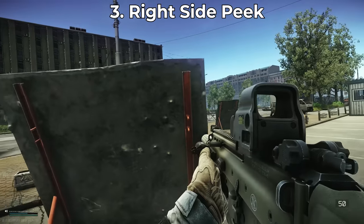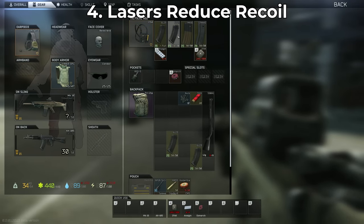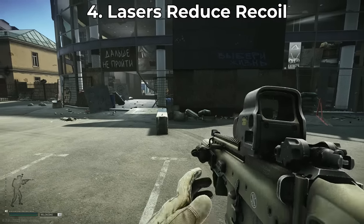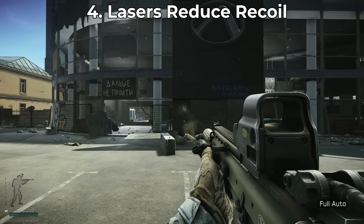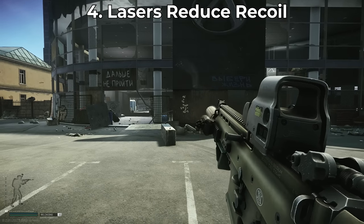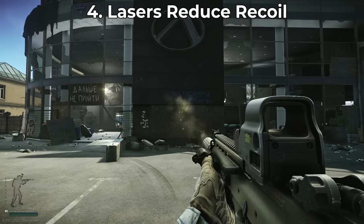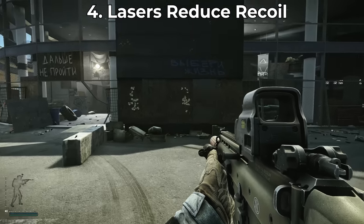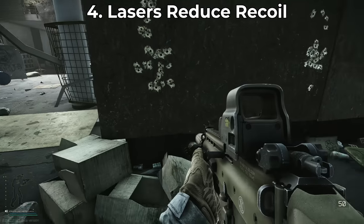Number four: a lot of people don't realize that lasers in the game actually reduce your point fire spray. Point fire is like hip fire — shooting without aiming down sights. If you attach a laser on your gun and activate it, it's going to greatly reduce the spread of your bullets when point firing. This has also worked with flashlights in the past, though that changes. Lasers especially help in close quarters combat when you don't want to ADS. Point fire is already really strong in Tarkov and a laser makes it even better.